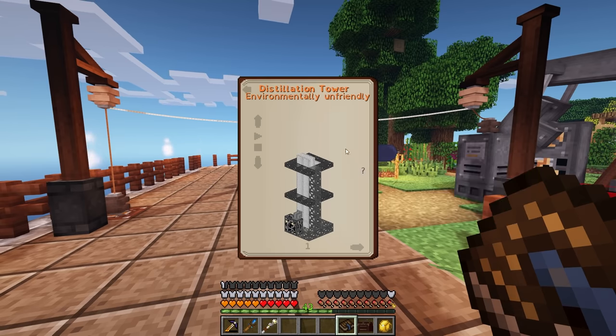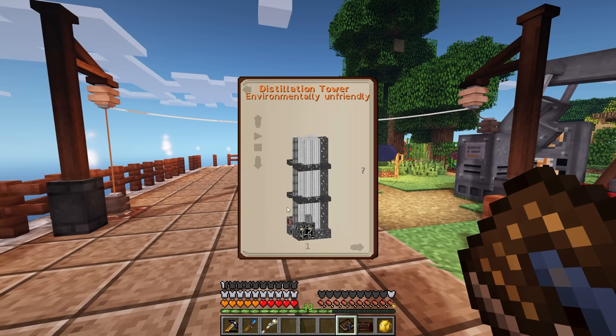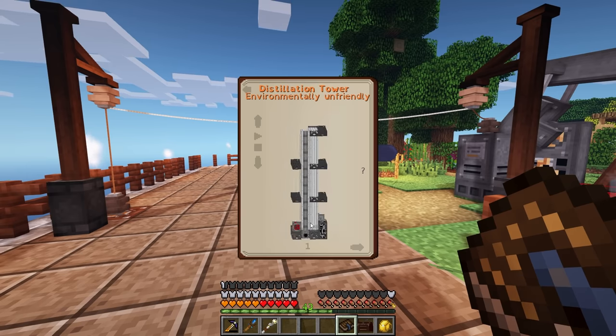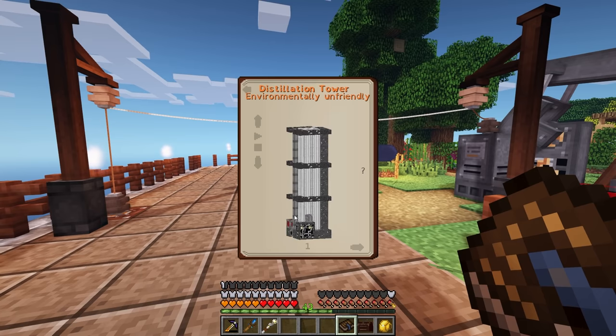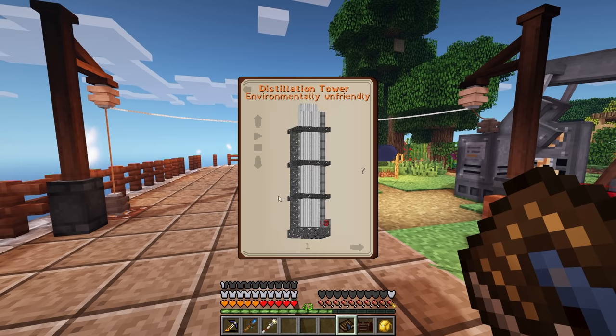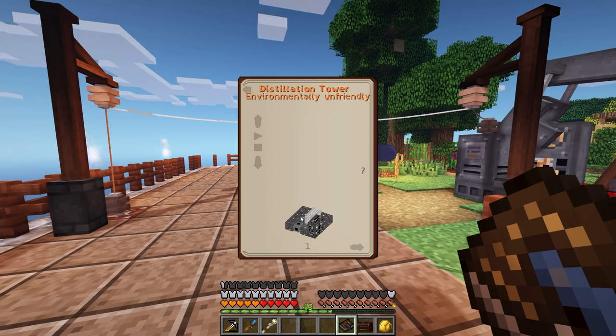This little question mark here — Required Materials — this is going to be everything that we need. I think right off the bat we should start this. Now, we need to keep in mind a couple of things. We need to keep in mind where the input is going to be, and I believe that's right here. I think that's the input. I don't know where the output is, actually. That has me kind of curious. Is the input and output the same? That doesn't make sense. I don't remember that being how it was.